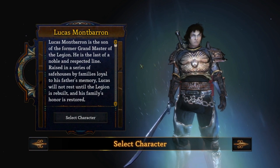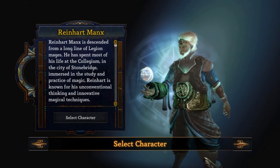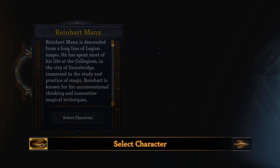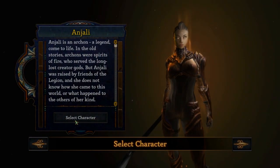So you have some kind of warrior, you have some kind of rogue or I don't know, this is some magician and you have this range, like ranger, I don't know, cat arena. Anyway, I will pick Anjali, this character, because I haven't played her so far.